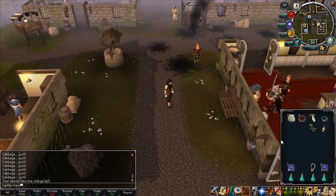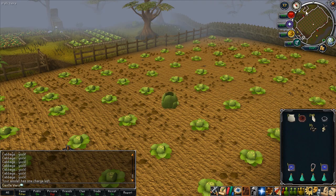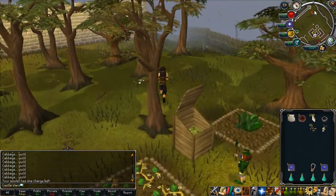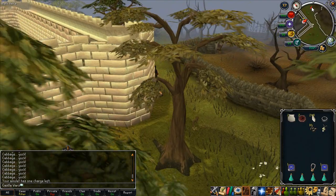This video is about two things: first, a small farming and money-making method, and second, a summoning familiar that you get from that farming method. The farming method is planting evil turnips. You can buy the seeds — they're pretty much nothing, like 50 gp each in the Grand Exchange.